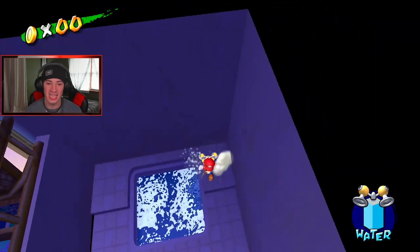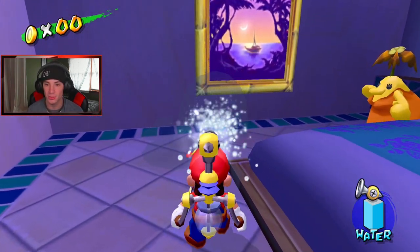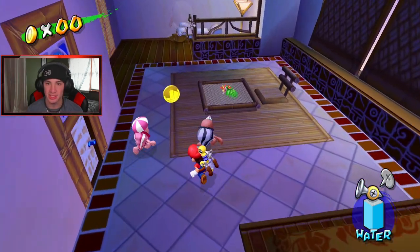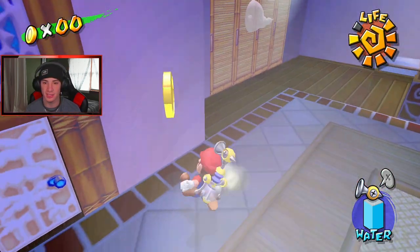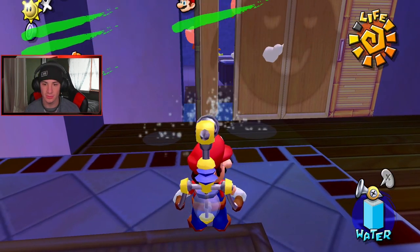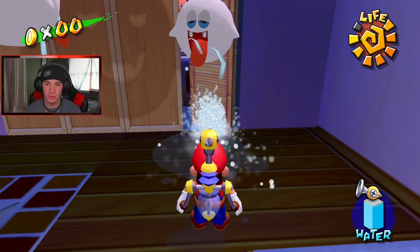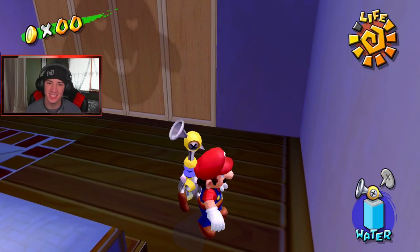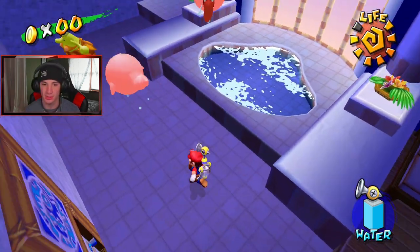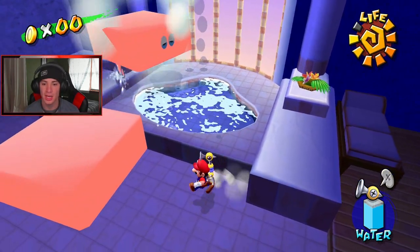I absolutely love watching speedruns for Odyssey — that game is amazing. But yeah, this shine sprite — if you don't know what you're doing it's pretty much a guessing game. It's basically a hidden shine sprite. We gotta hop in there, there's like a floor under there and I should be able to spray this wall. Yeah, let me spray this wall. There you go — the booth opens up and then we can actually hop through it. There's just a bunch of little secrets inside. We got these little boards you actually have to spray and face them towards the boot.